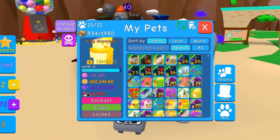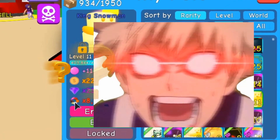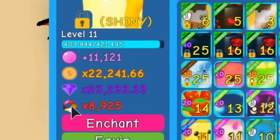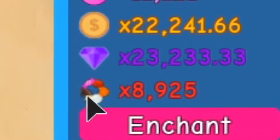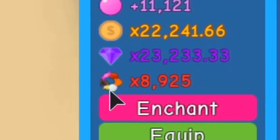That icon actually represents all of the currency — the candy, the bricks, the shells, the pearls. And there's this blue thing — comment down below if you know what the blue thing is, I'm drawing a blank — and then there is the lava stone.